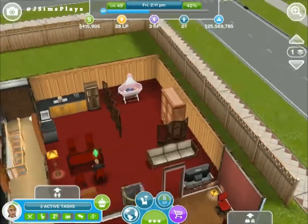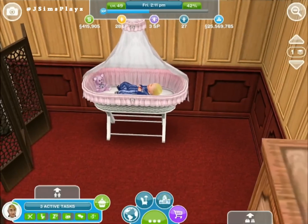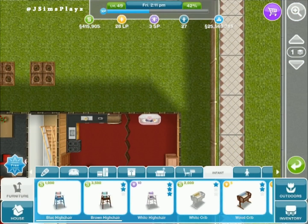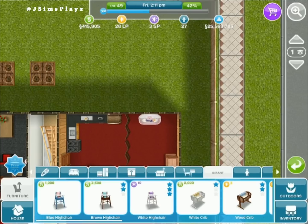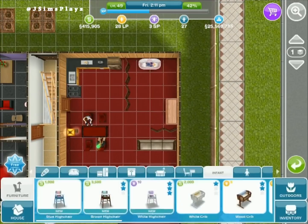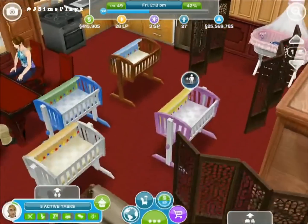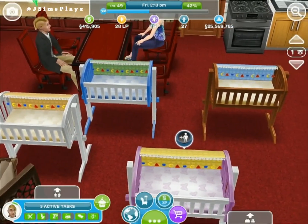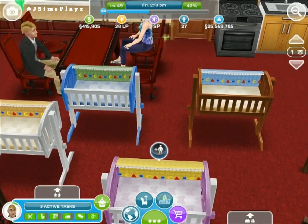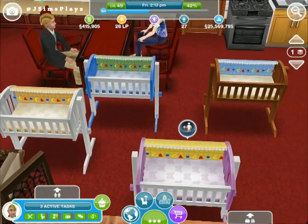I have got this fancy crib — thinking about it now, it's kind of a girly crib. But when you want to, you can go to the baby tab now, and firstly you can buy the cribs. Let's go to the inventory because I'm sure I've got a bunch of them in there. As you can see, they've got these different colour back blankets on the back of them instead of at the bottom, and then the string of letters that go across.